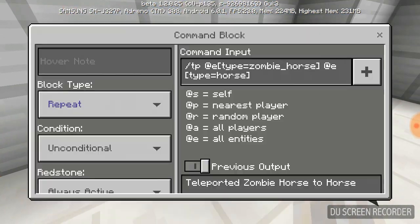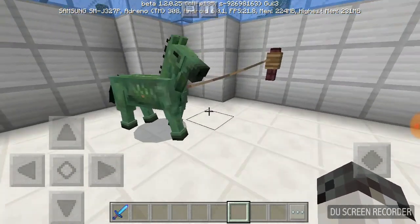Then on the second command block, again repeat and always active. You put /tp which is going to teleport @e everything - put brackets around it - type equals whatever mob you put down. For example, I put down a zombie horse, so zombie_underscore_horse. Between every space in the brackets there's got to be an underscore; a space counts as an invalid character in those brackets. Then you go @e, and put more brackets with type equals horse. So it's teleporting the zombie horse to the horse.